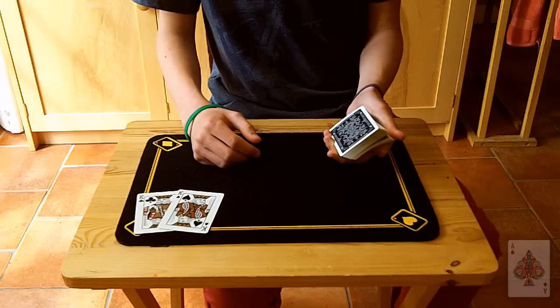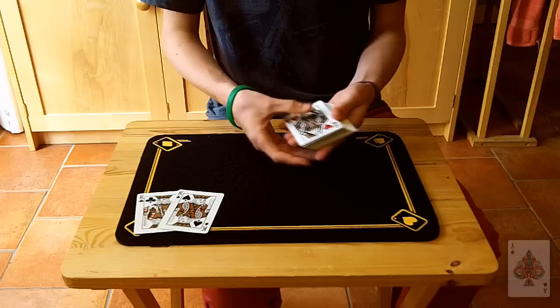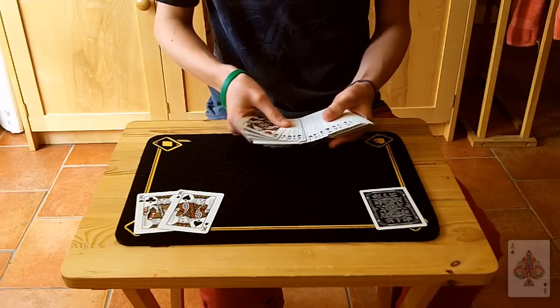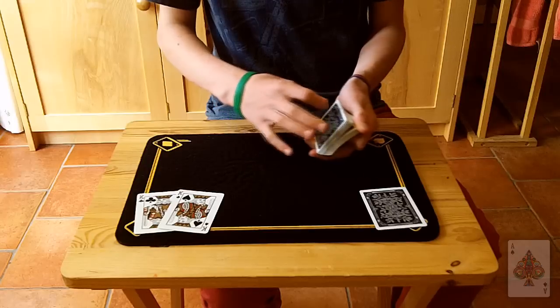So as I riffle my thumb down the corner of this pack, just say stop somewhere. Right there. Okay, so we'll flip over this top portion face up and the first face down card that we come to will be your first selection. So that's the first selection and we'll do exactly the same thing again in order to find your second selection — just say stop right over there.